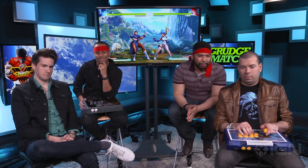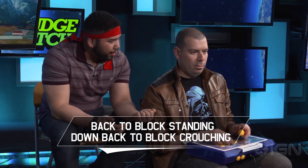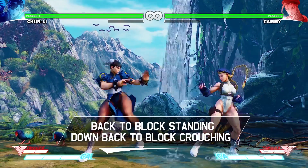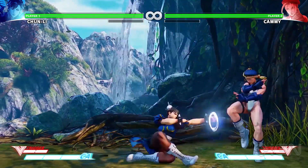If you block all of Max's attacks, he's just going to die. So technically I am controlling my character right now. You are, but you're not flailing, and that's what's important here. So I just want you to walk back and forward with the character, just control it, and when Max goes for an attack, you hold back to block standing, and you hold down-back to block crouching. That's all you need to do, really.